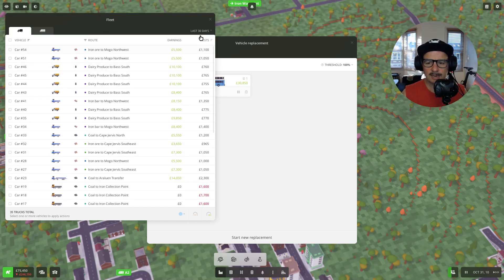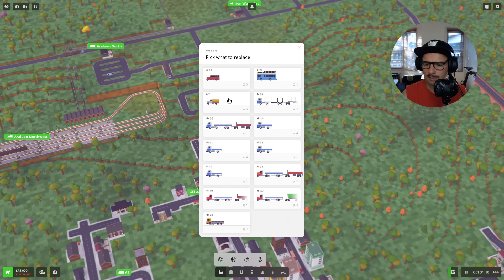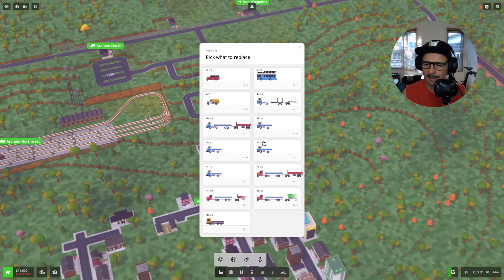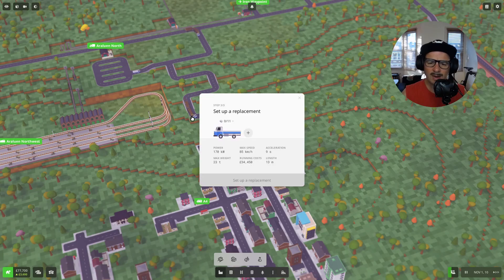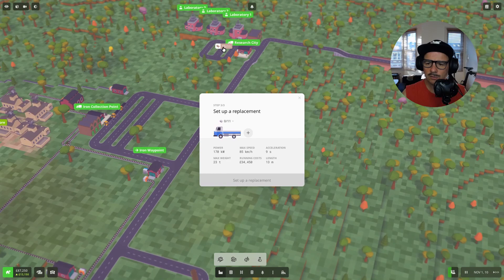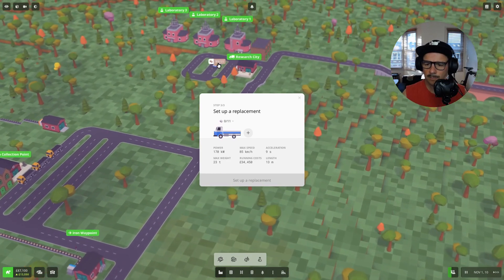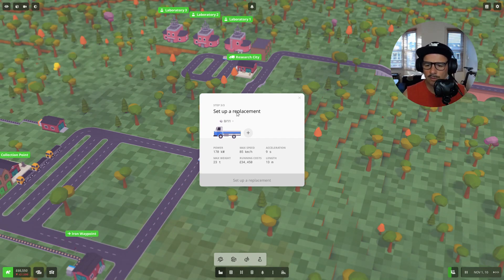The research trucks — I decided to set up a new replacement. I want my research trucks — those trucks are here and they're automatic. They're for stone at the moment. You'll see it says one, but I'm sure there's two. Yeah, there's two — there's another one there. What are you doing? Research truck — you need to go back to the nearest depot. So he'll go to the nearest depot.